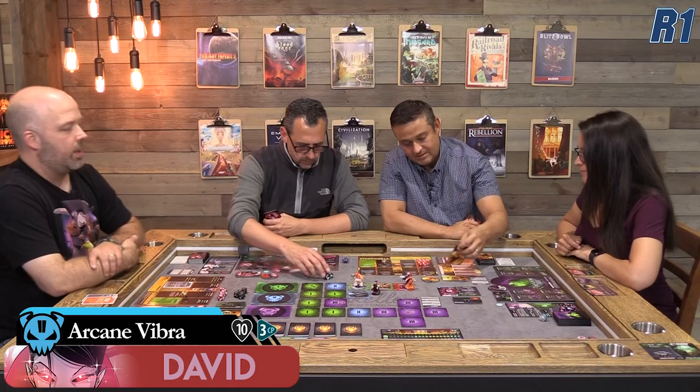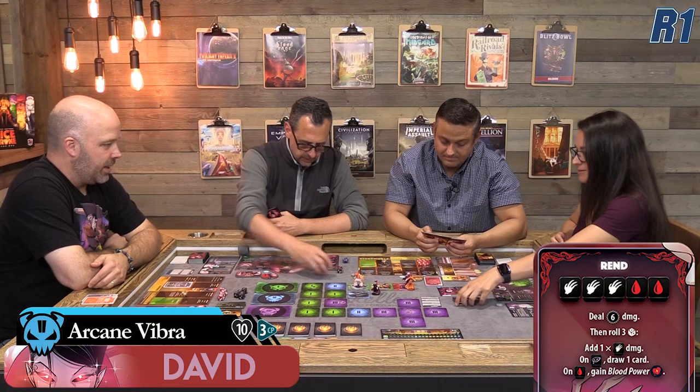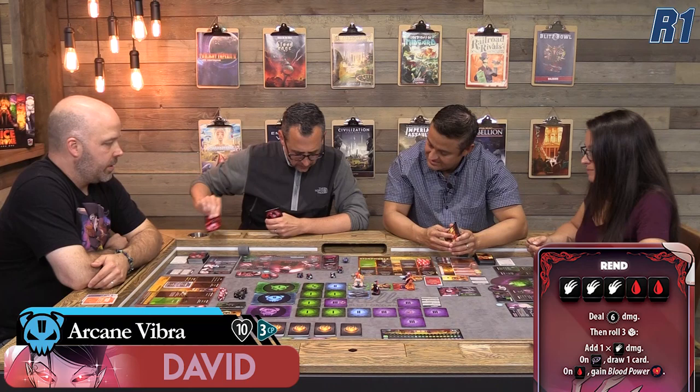Saved by the tipping — and that is why it's a cooperative game. Rend deals six damage, then I roll three dice and get an additional one, for seven total damage. I draw a card and gain a blood power. Now the minion rolls defense — rolling five dice, looking for vortexes, but she doesn't roll any. She's down to three health. One more boss CP is also added.